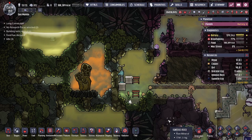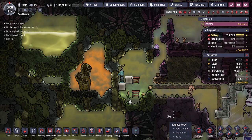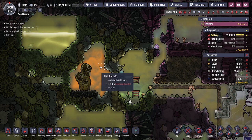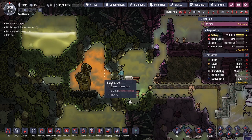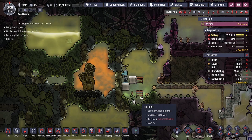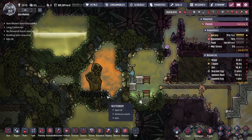Hey guys, Legit City here. I know some of you guys have asked about how to tap into a geyser bubble like this. We did have an example in the video but some of you guys want to see a live example, and right now we're going to show you guys how to tap into a natural gas geyser bubble.